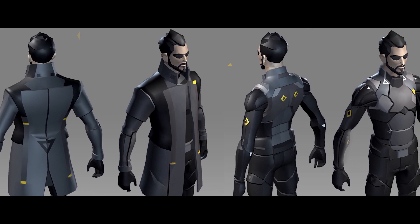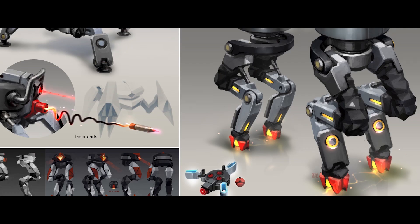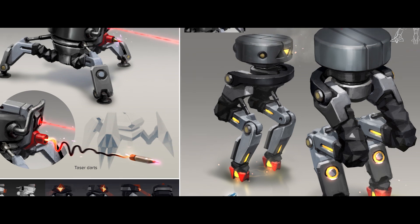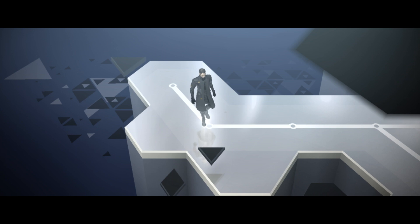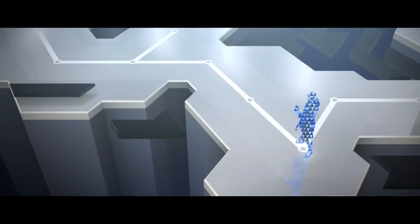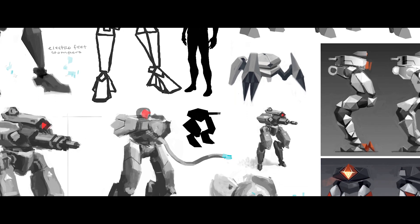Hey guys, I'm Etienne Giroux, Lead Designer at Square Enix Montreal. Deus Ex Go is all about infiltration and it's set in a stylized interpretation of the Deus Ex universe. The near-future dystopian setting helps us go in a completely different direction from the other Go games. Players will take on the role of covert agent Adam Jensen and use augmentations, combat, and hacking to solve the most intricate puzzles in the Go series.